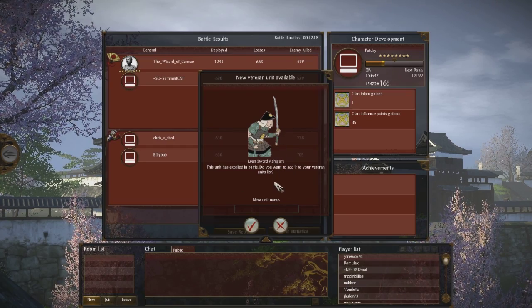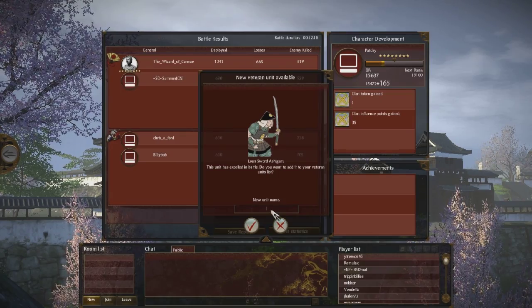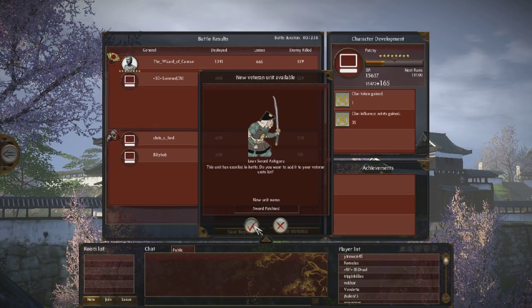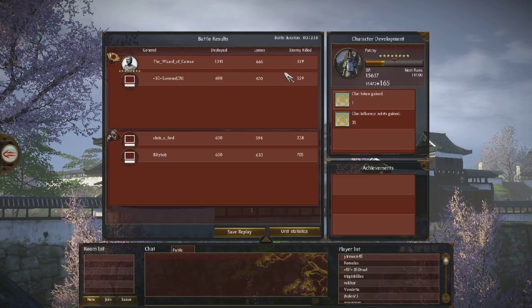I have another veteran unit of Lonesword Ashigaru that I could use — I have two veteran Loneswords. These guys are pretty handy because they're cheap, and with the right retainers they have huge attack. Because of Patchy's leadership skills, I now might want some of these. Let's think of a name here just off the cuff — how about Sword Patchies? I don't know if I've already used that one. You can see over here on the right it says Clan Tokens Gain and Clan Influence Points Gain — I'm going to explain that. Here's the results screen. I didn't get the most kills — Billy Bob got the most kills, which makes sense because he was probably shooting the crap out of me or this other guy.